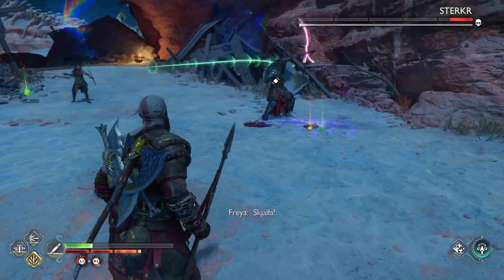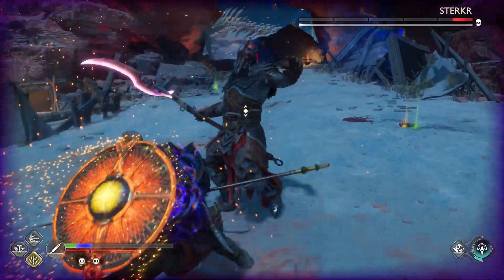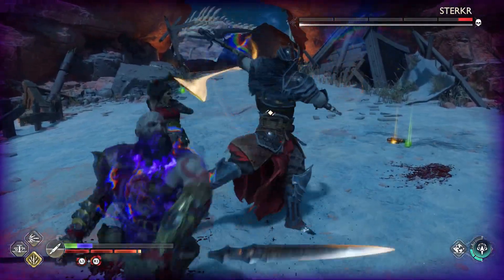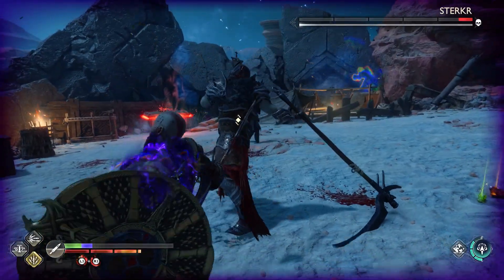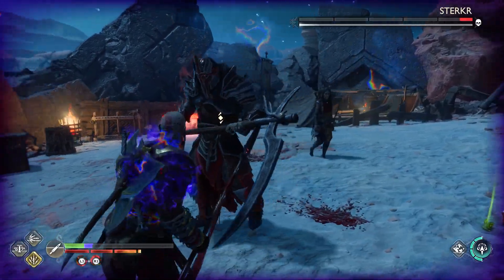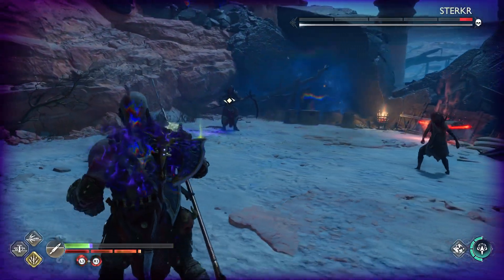If you can block it, block it. If it's red rings, just don't block it. For the stabbing attack — the initial stab you have to dodge or parry, because if you try to block it, it'll just go right through the shield and clip you. So be careful.